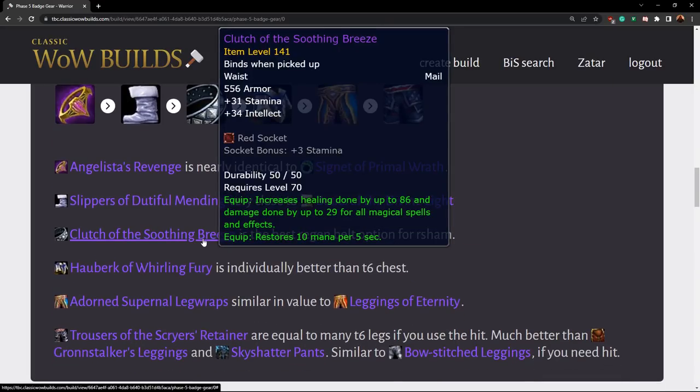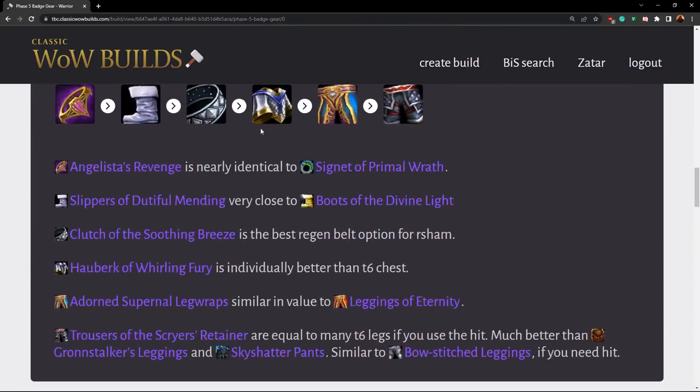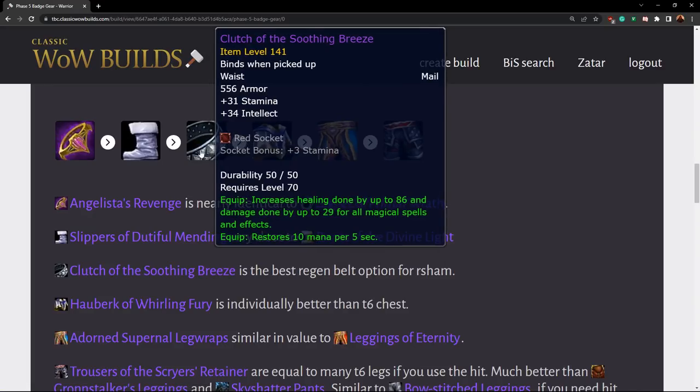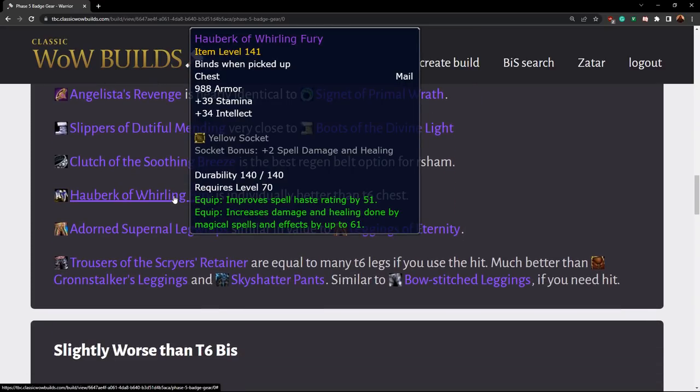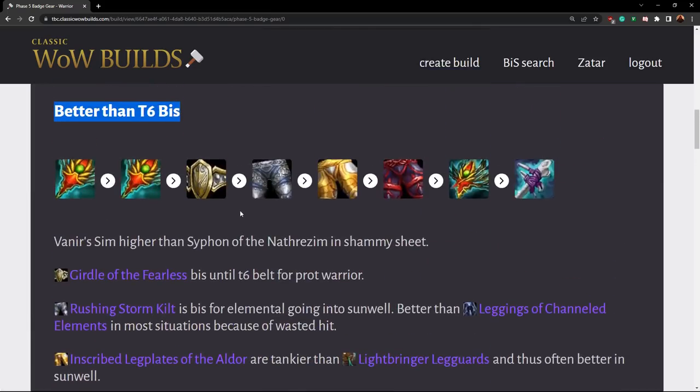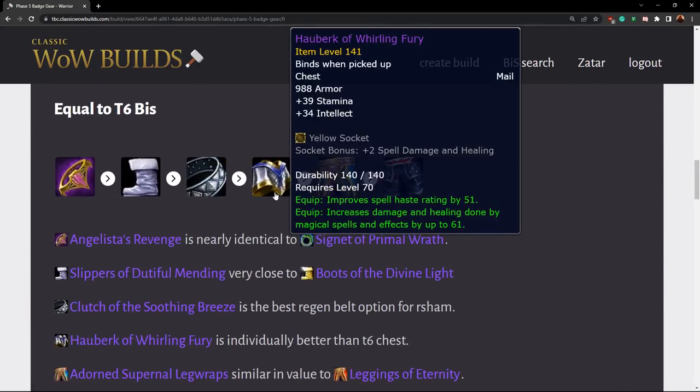Next we have Clutch of Soothing Breeze. Generally this is worse than belts in tier six, but all of the good belts for shamans have haste on them. So this is a good option for a fight like Brutalis where you want more MP5 and more sustain — it's the best regen belt option for Brutalis for a resto shaman. Then we have the Hauberk of Whirling Fury. This is individually better than the tier six chest for an elemental shaman, but a lot of elementals will need the chest for the set bonus. It's worth buying if you don't have the tier six chest or can move your set bonus to four different pieces, but you definitely don't break the two-piece or four-piece as elemental just to use this.